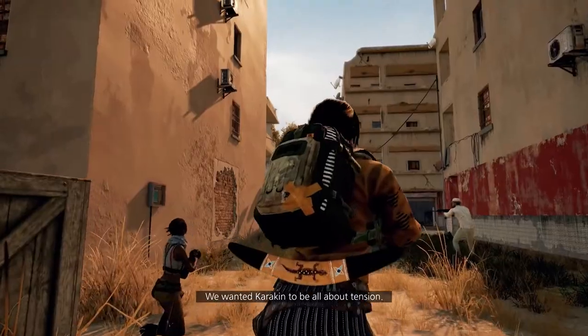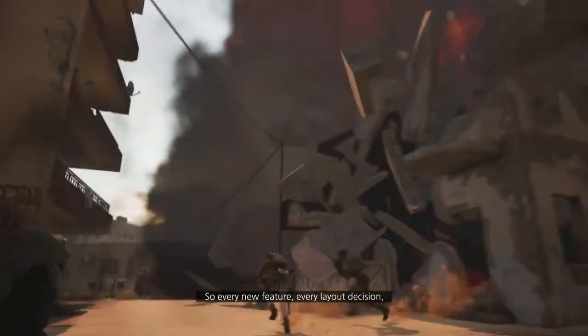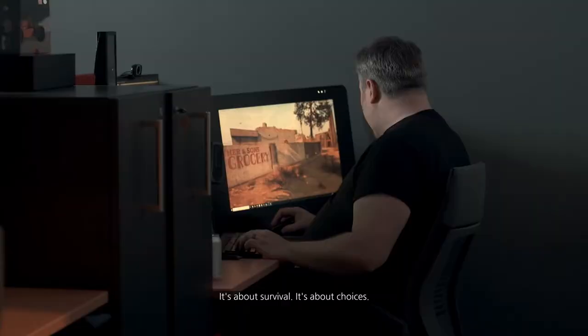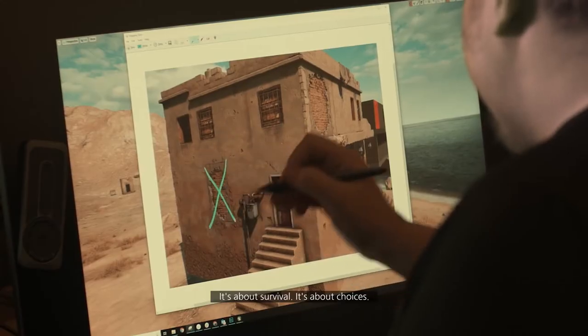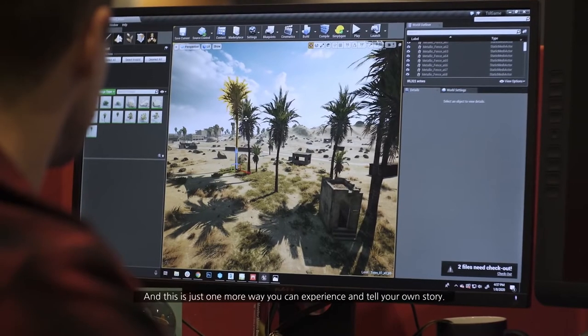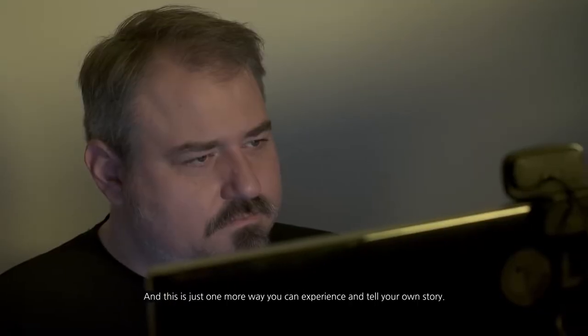We wanted Karakin to be all about tension. Every new feature, every layout decision, the rocks and the trees are all designed to amp up the tension. It's about survival, it's about choices, it's about making the best decision out of a lot of bad decisions. And this is just one more way you can experience and tell your own story.